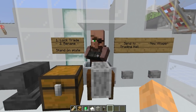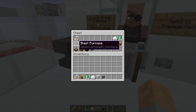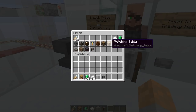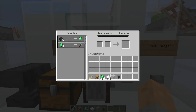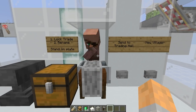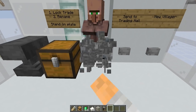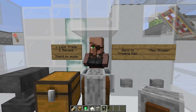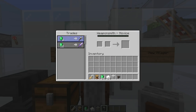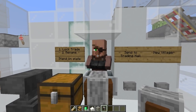A minecart comes along, picks him up, and he falls down here right in front of this workstation. Down here you can put whatever workstation you like — all these different workstations give you a different type of villager. We have a weaponsmith here because we're using a grindstone. The basic idea is we can look at what trades he's got, and if we like them we do a trade to lock them in. If we don't like them, we break this block — he'll lose his profession — then put it back again so he gains a new set of trades.